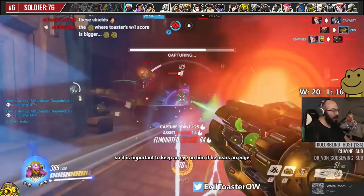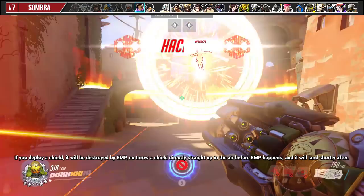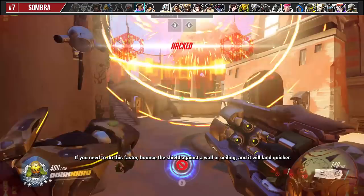If you know Sombra is about to use EMP, you should immediately use Fortify, as the effect will persist after the hack. If you deploy a shield, it will be destroyed by EMP, so throw a shield directly straight up in the air before EMP happens and it will land shortly after. The projectile Orisa throws cannot be destroyed by EMP, so it will land with a full shield even if you get EMP'd before it lands. If you need to do this faster, bounce the shield against a wall or ceiling and it will land quicker.